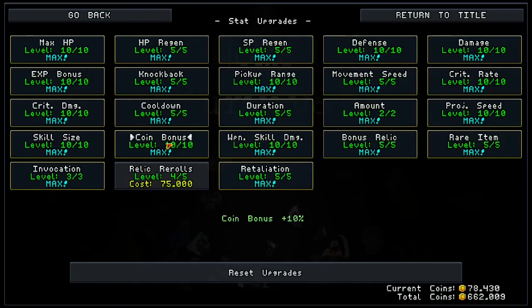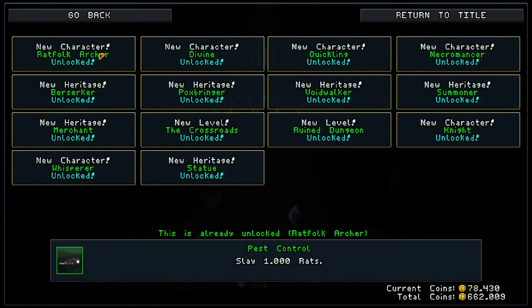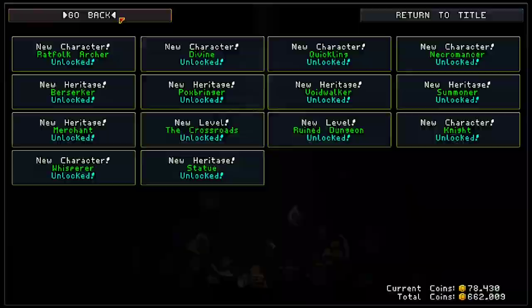The Rat Folk Archer is one of the first classes that you are able to purchase. To get it you have to have the pest control achievement and you just have to basically clear a thousand rats. You'll do this on the first map — that's how you'll unlock it.